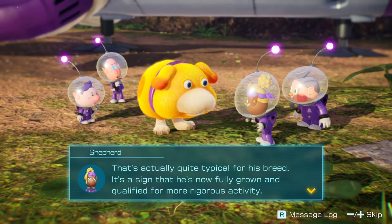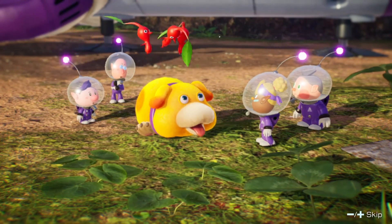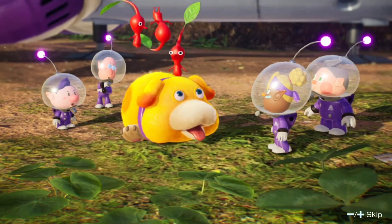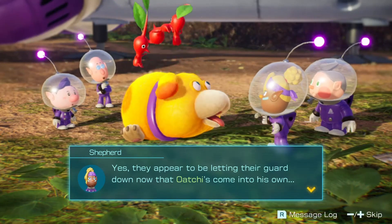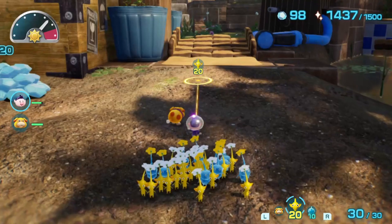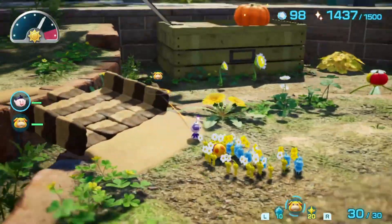There are two reasons you can only do so much here on your first visit. First of all, Ochi won't grow to his full size until you rescue a castaway and progress to the next day, meaning anything you need to jump to reach is inaccessible. Secondly, until you rescue and talk to Russ, you can't build bridges. There are three bridges in the Sun-Speckled Terrace, two of which are required to progress further in the area.